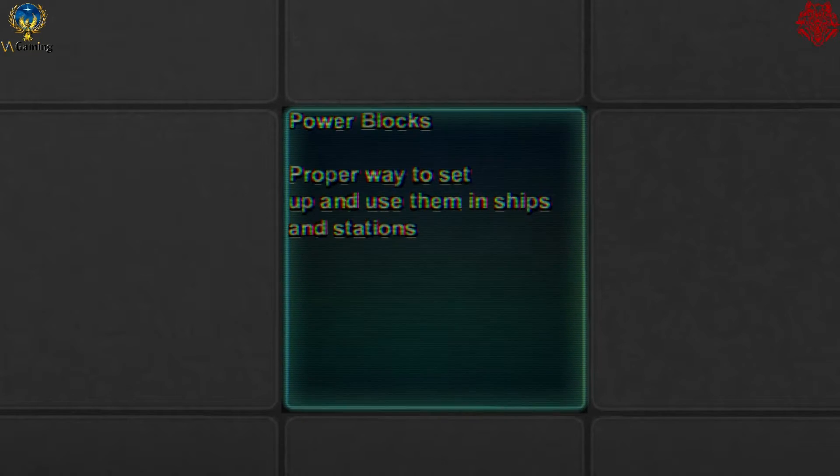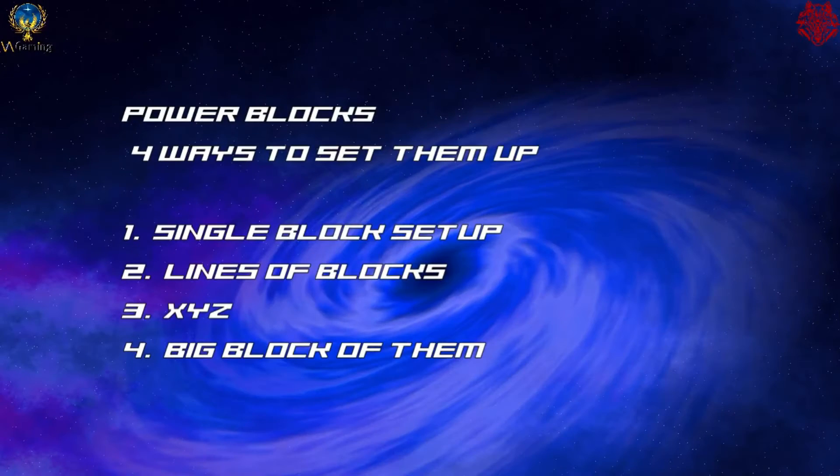Welcome back. Power blocks — there are four ways to set them up, and two ways are pretty much the only efficient options. The first way is single block setup, the second way is lines of blocks, then we have the XYZ setup, and finally a big block of them — basically a three by three block or larger.